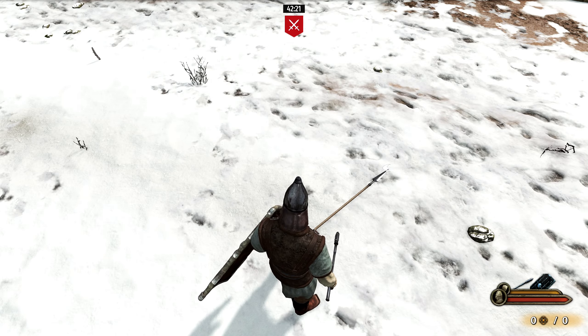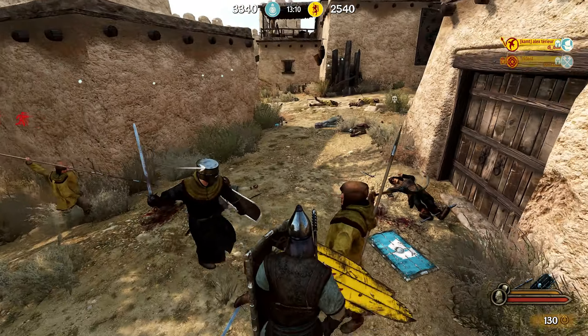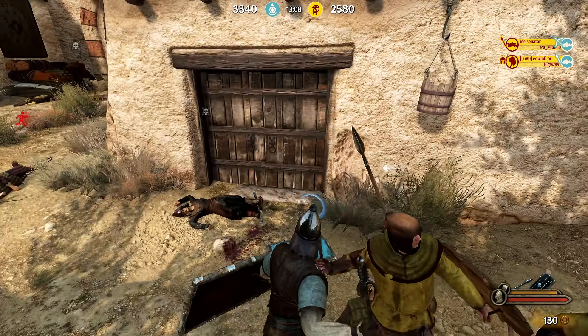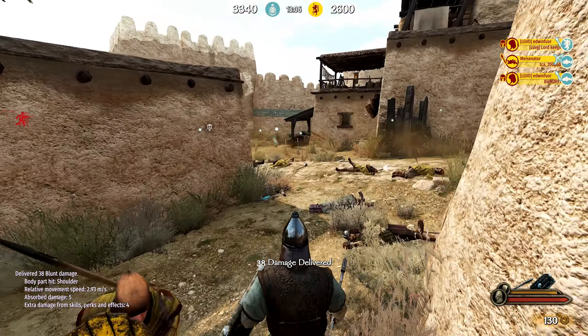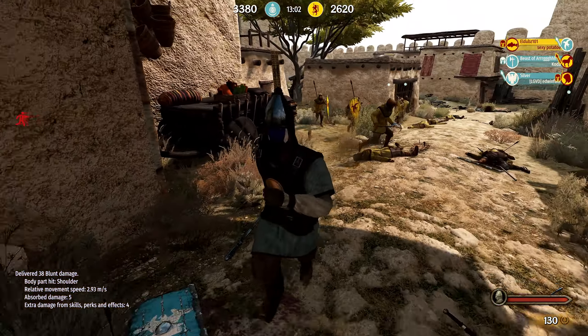Let's tie these two techniques together. In this example, I'm getting overwhelmed by the enemy. I selectively drop my shield to increase my movement speed to get away from the enemy, and then use the tilde key to look behind me to make sure they're still not pursuing me. It's quite effective.